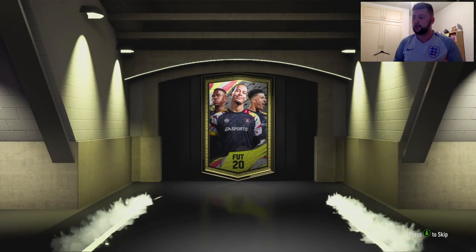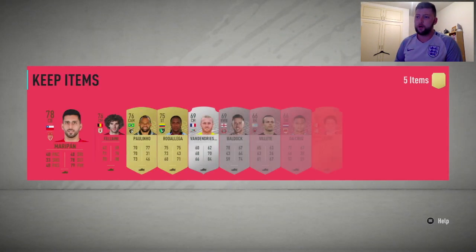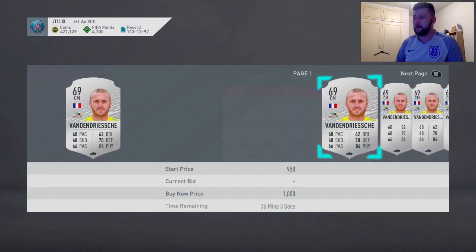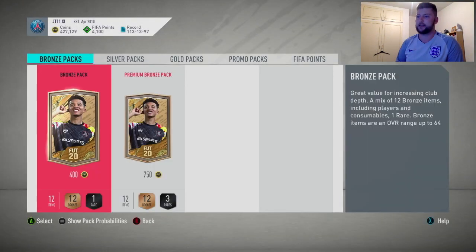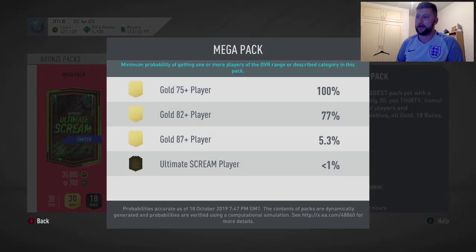This one is not going to be anything so we're going to skip it, but again it could be Eder Militao, it can be Sissoko, it can be Wan-Bissaka - but it's Fellaney, that's about it. I think the silvers were going for absolutely mad yesterday due to the SBCs.